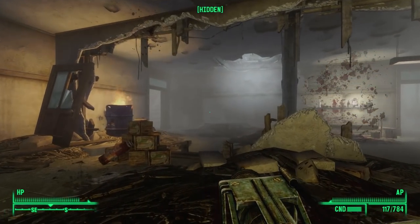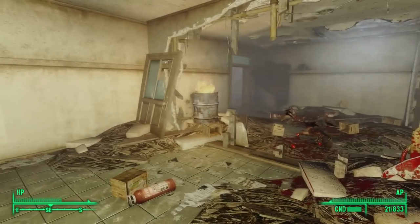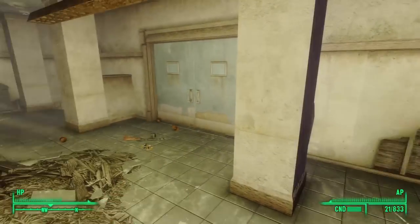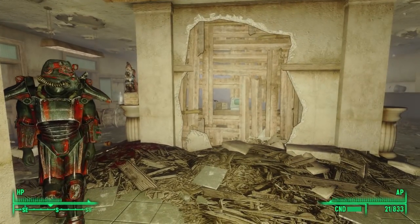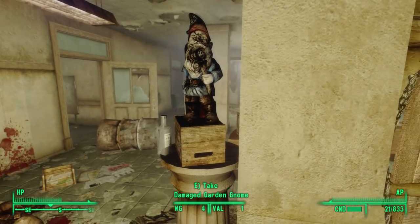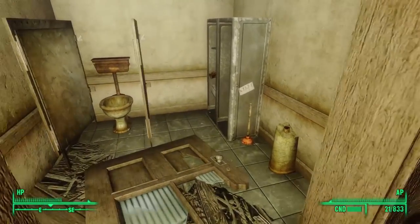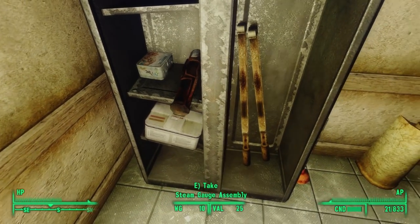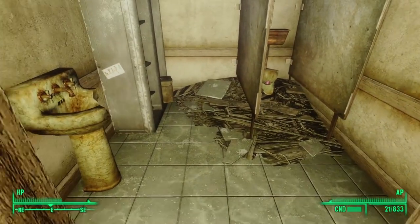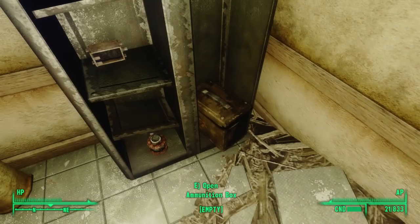We quietly loot the corpses and explore the first floor. Heading southeast, we knock a damaged garden gnome off a pedestal but find nothing under the box. Through a doorway to the east, we find a first aid kit inside a gun cabinet. A door to the left leads to a bathroom with an ammunition canister in a cabinet and some cherry bombs in a toilet.